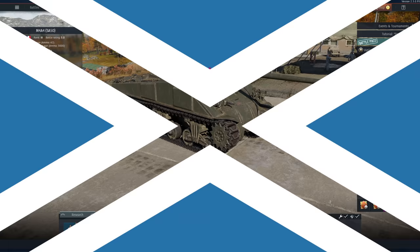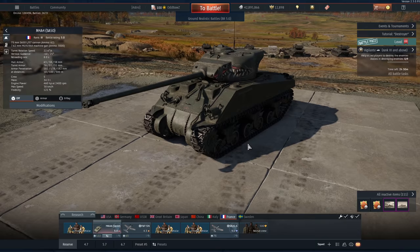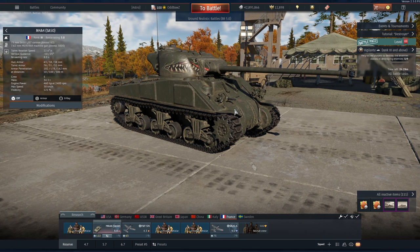Hi guys and welcome back to the channel. Today we are featuring the M4A4 SA-50. Now recently this thing got moved from 4.7 to 5.0 and I can honestly see why. This monster has a 75mm cannon that lobs shells at 1000 meters per second with 202 millimeters of penetration — not only does it do an astounding amount of damage and can pen most heavy tanks, but it's really easy to aim as well.